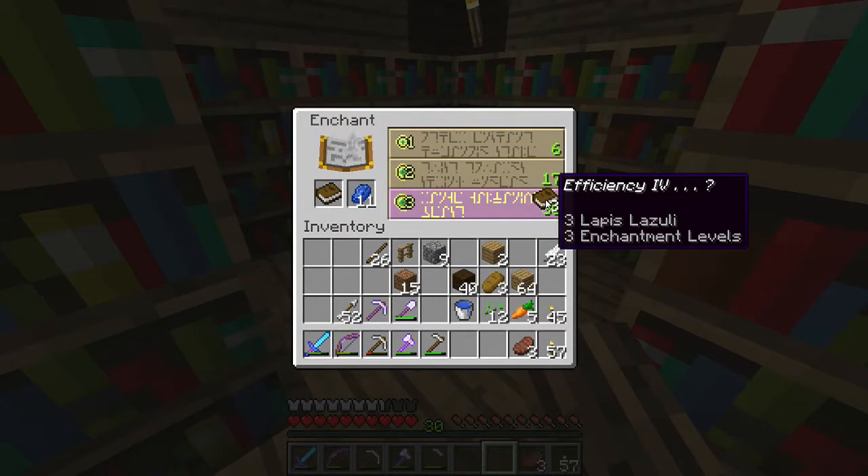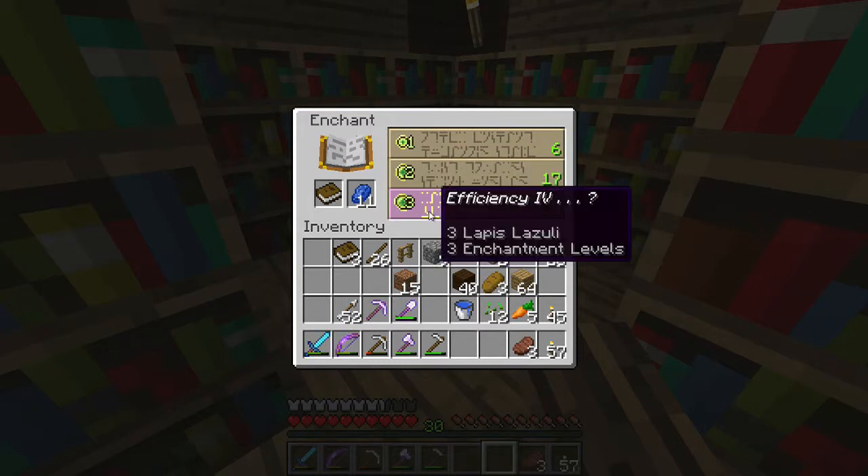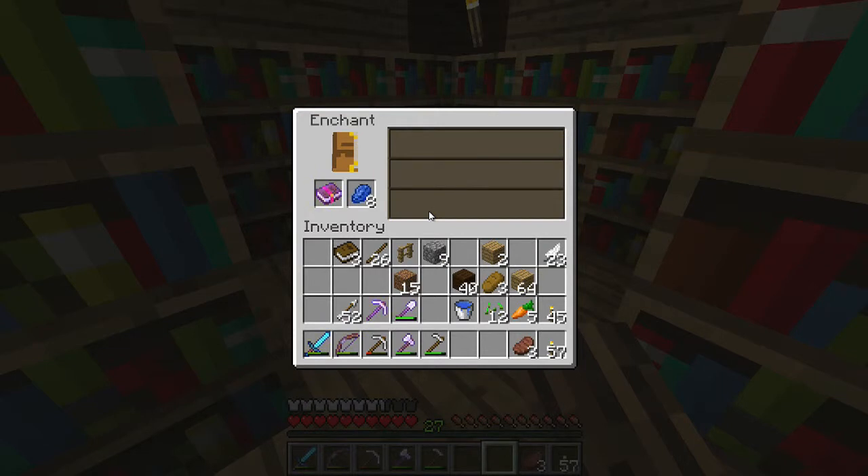Let's see. Efficiency four. I am tempted to go for it. I'm going to go for it. Ready? Three, two, one. It's just efficiency four. Wow. You know what? That could be really useful, actually. That could be so useful. Just thinking, what could I use it for though?